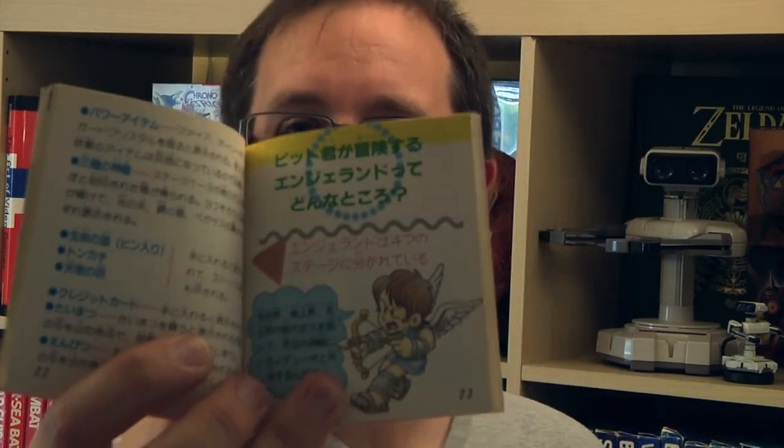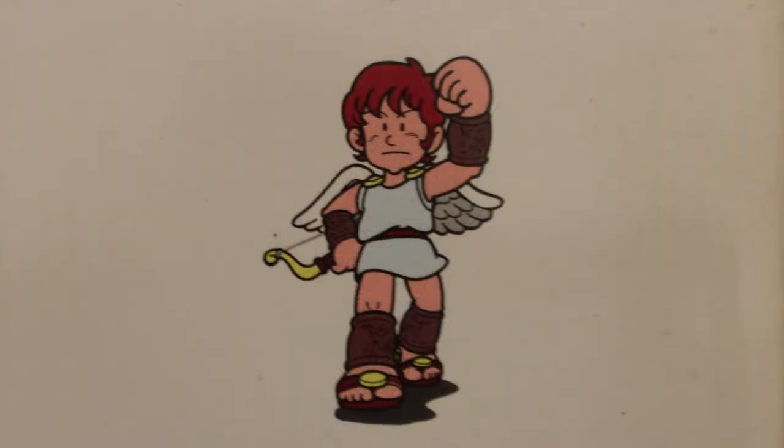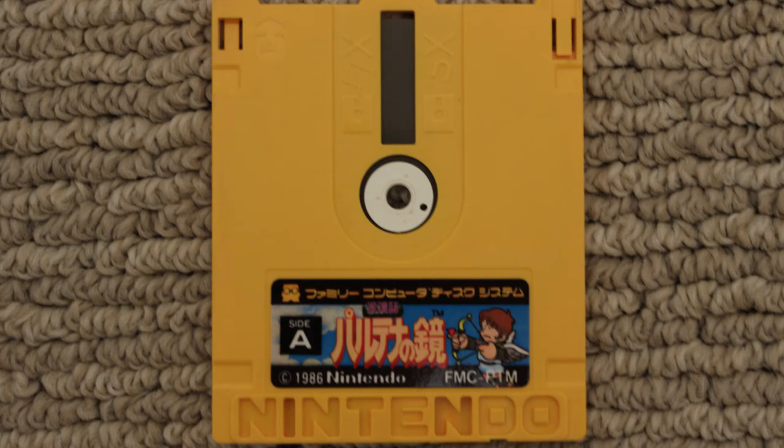Look how cool that is. There's a little picture of him on the back. I love this so much — I love this world, it's so bizarre. The whole world of Pit and Kid Icarus is just great. Here's the actual disk itself, and the hard case cracks right open, and there it is in the sleeve. That is what a Famicom Disk looks like if you've never seen one before. They're really cool.